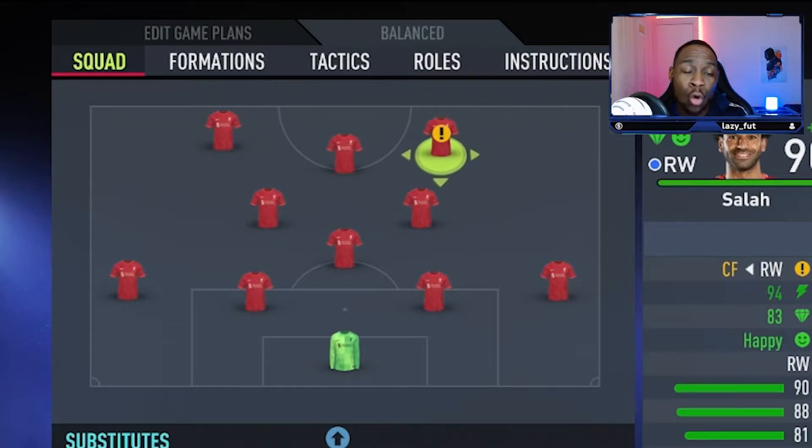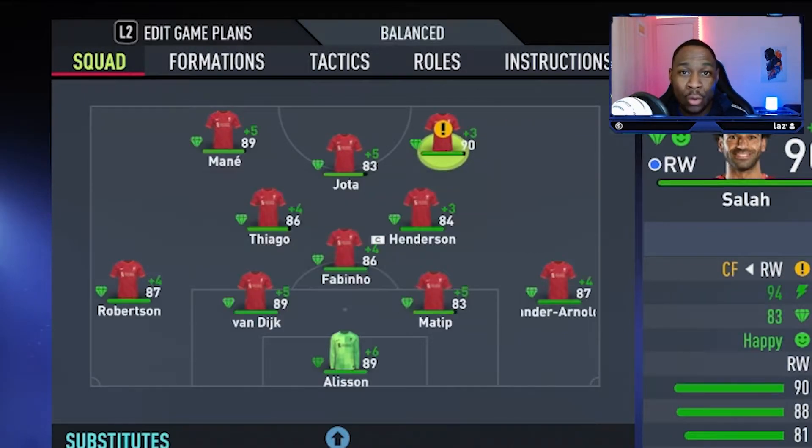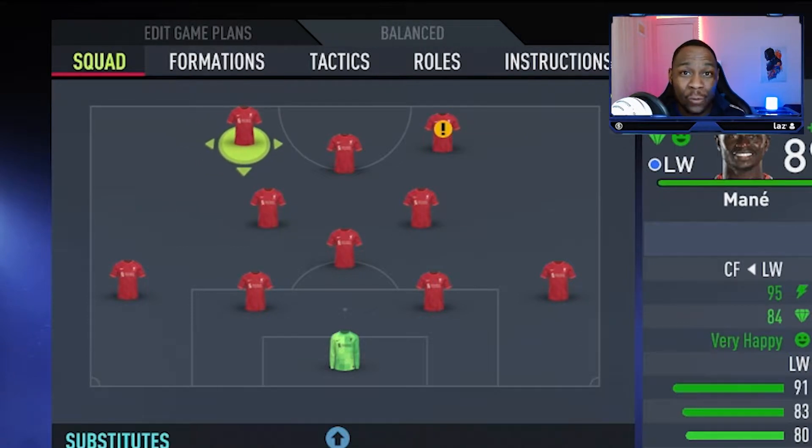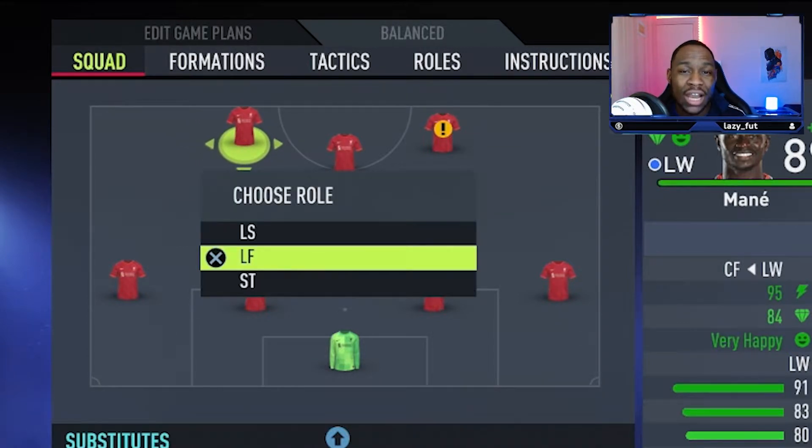An important thing to note: I want you to move Salah from the right wing all the way to right-forward, and the same thing with Sadio Mane — move him from the left wing all the way to left-forward.